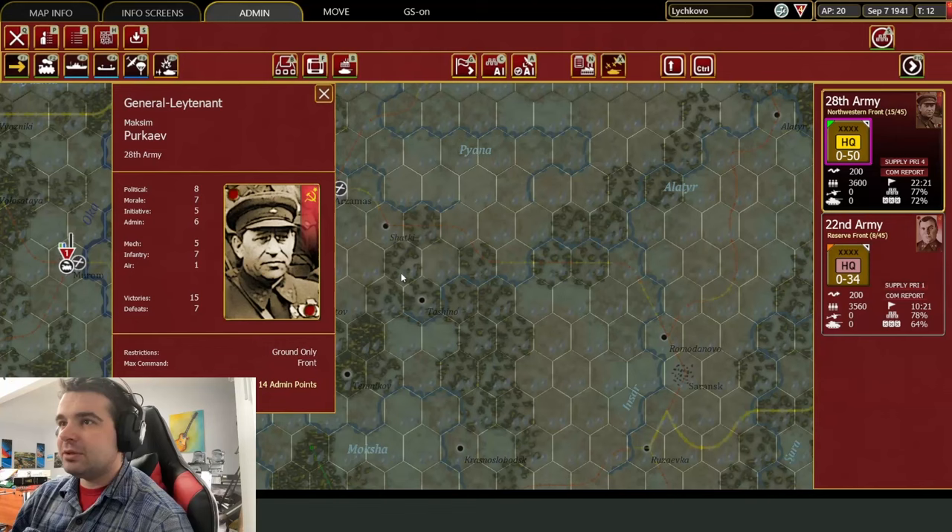So generally, if you fail the first one, you're probably going to fail the second two. It translates to like eight and a half to 10%, depending on the skill level of your front commander.